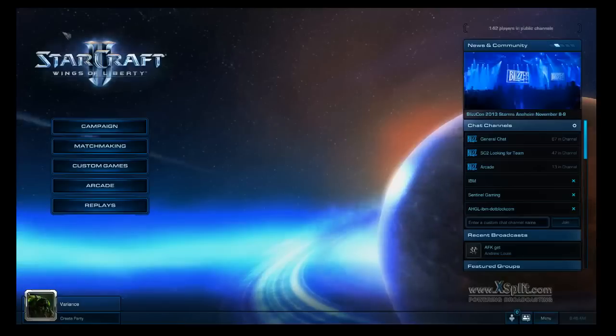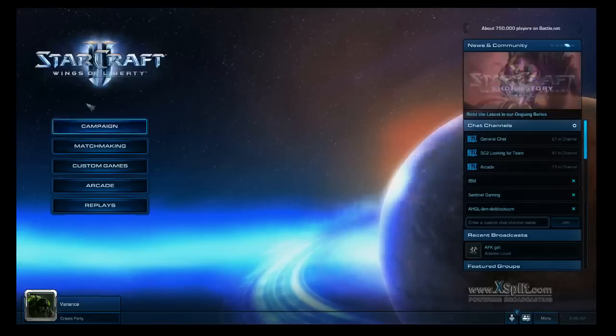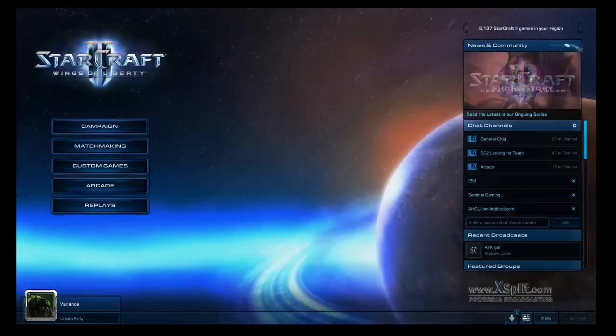As you can see, I'm playing Wings of Liberty, but the interface — if you guys were playing Heart of the Swarm beta, you would recognize it. For example, you have this navigation over here with all the chat channels and also the news and community banner, and a little ticker-looking thing over here.